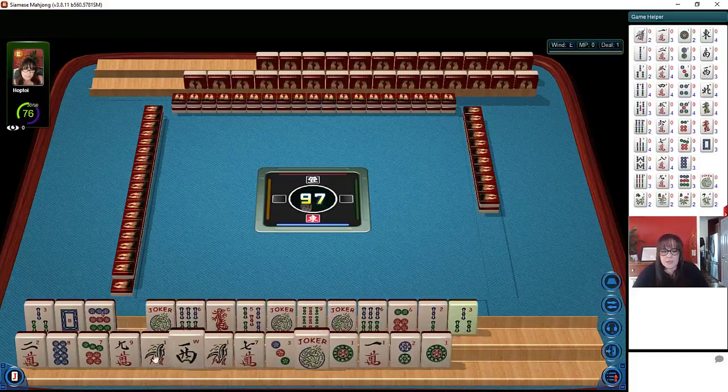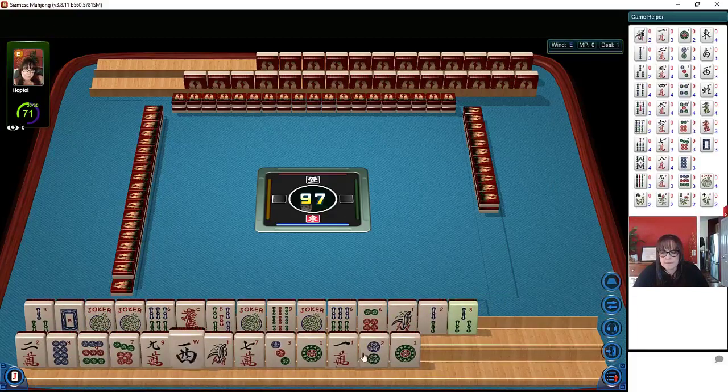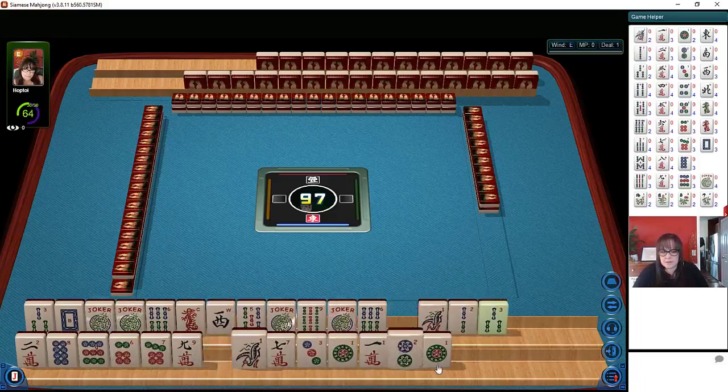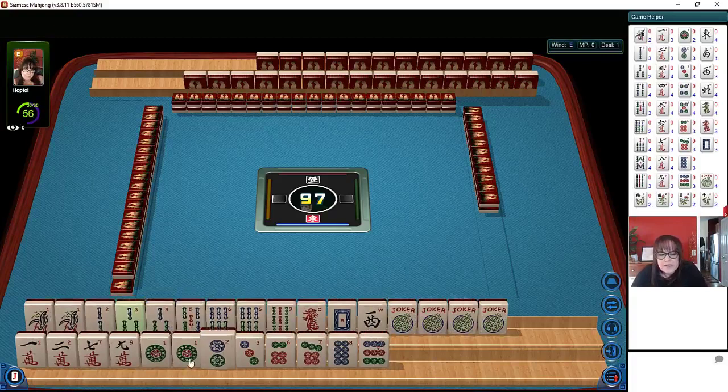I'm going to hold my shift key down so I can quickly sort my tiles. And then we'll use this double arrow to arrange them. We've got bams: one, two, three, five, six. Pairs of ones, threes, and sixes.